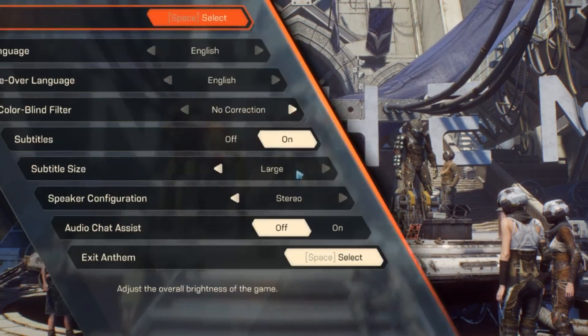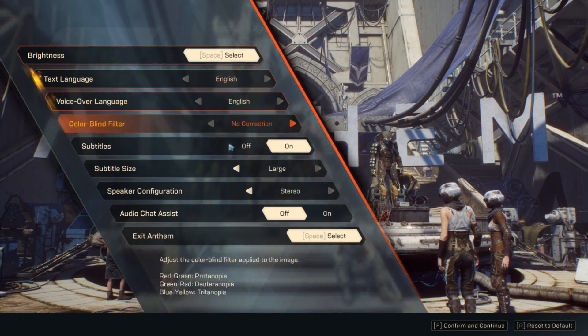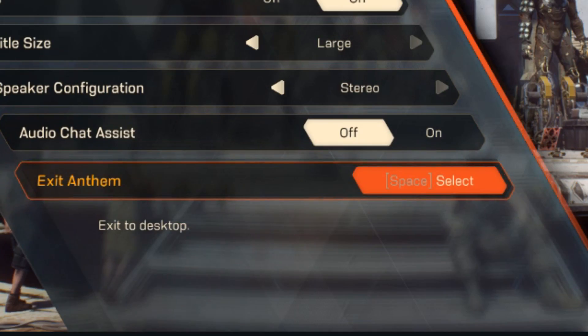When you launch Anthem for the first time, you're presented with this screen where you change some options, your language and your subtitles and so on. And then once you're done, you're finally ready to...